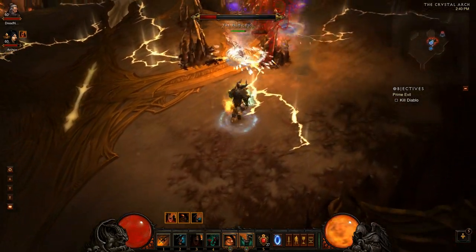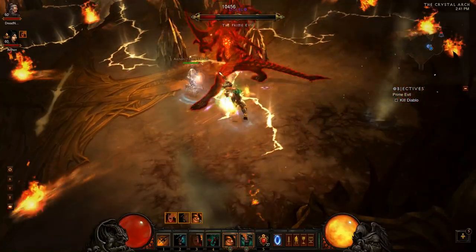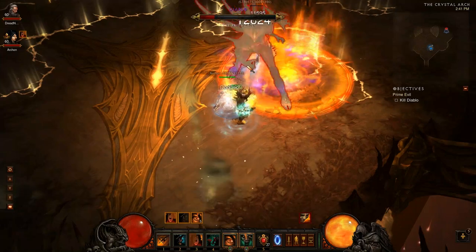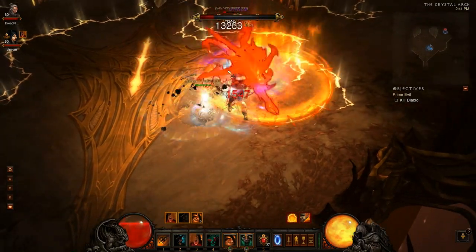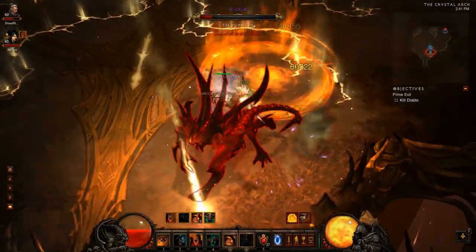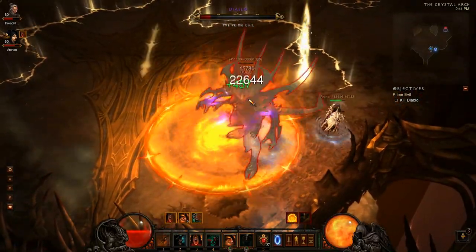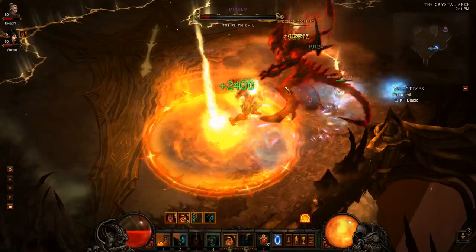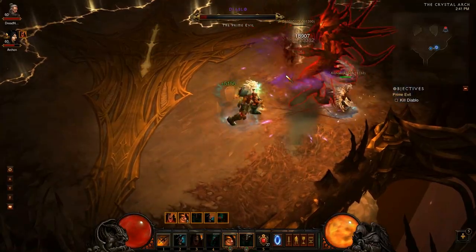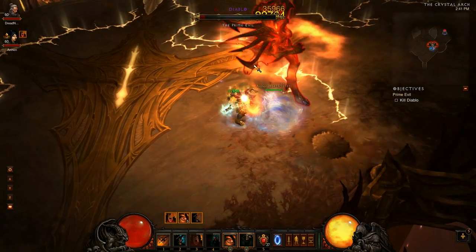Phase 3 is pretty straightforward — it's kind of like phase 1 except a little bit faster and one extra move. He shoots out that pink fire rain, which destroys you — it's super death breath. It's actually a bit easier to avoid as melee, because you can do a small circle around him instead of running the length of the screen. I can stand in it if I pop my Ignore Pain. Looks like he's about to go down.